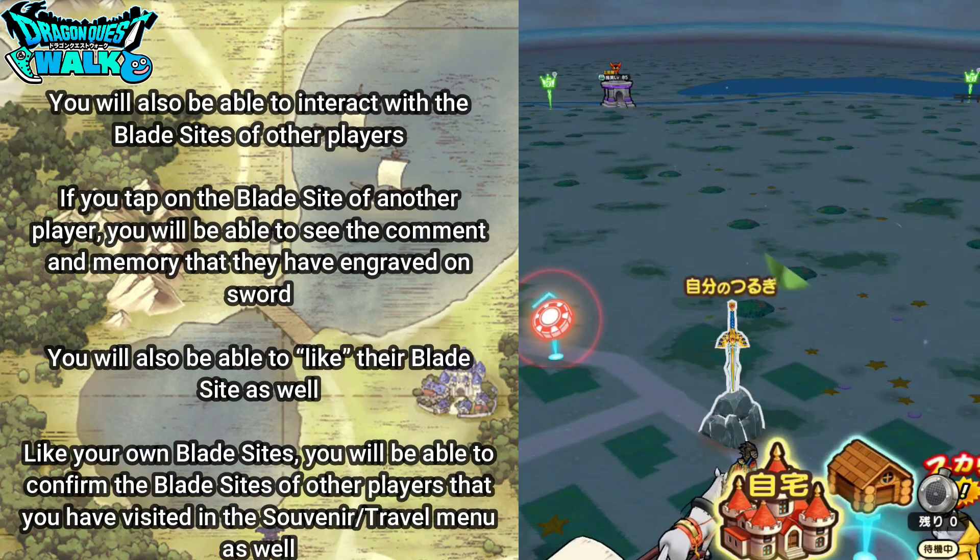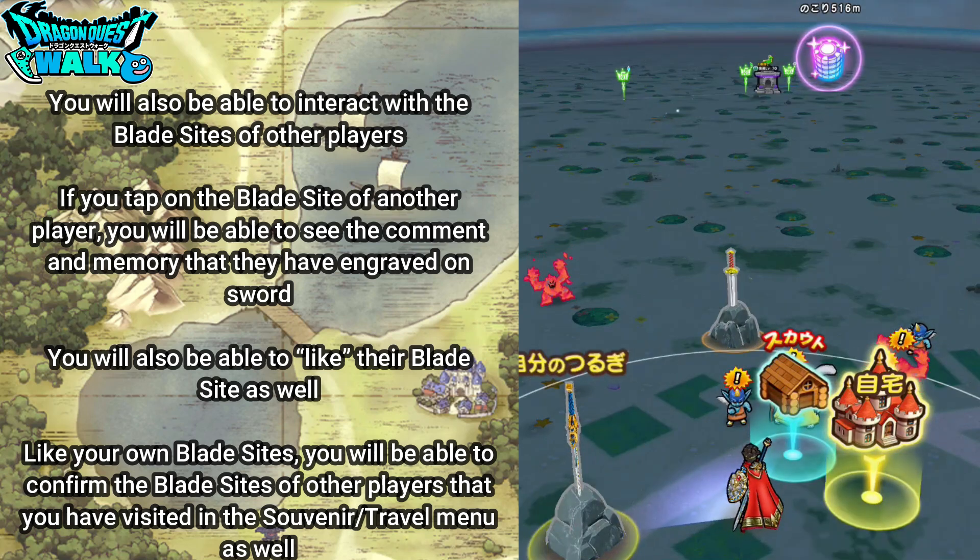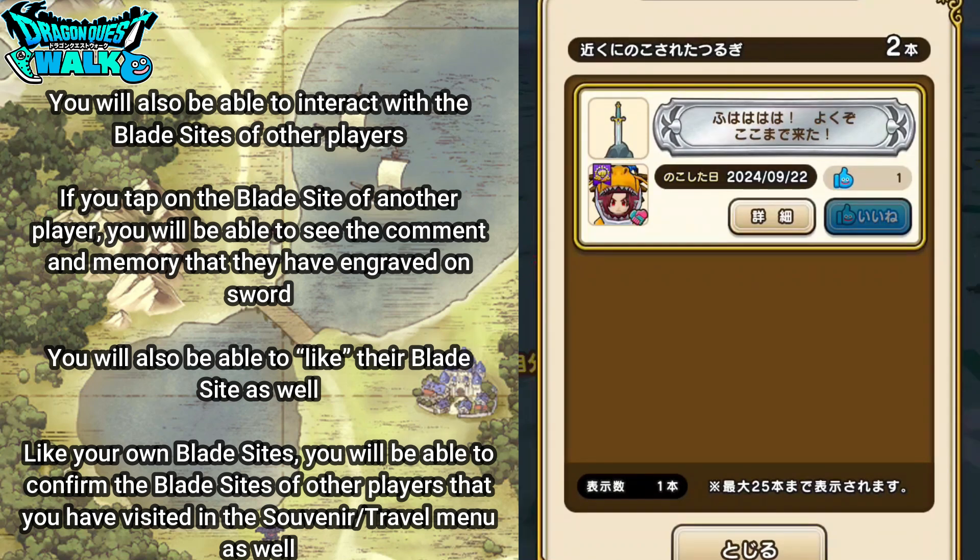You will be able to interact with the blade sights of others. If you tap on a blade sight of another person, you'll be able to see the comment and memory they have engraved on the sword and you'll also be able to like their blade sight. You will also be able to see the blade sights of other players in the souvenir travel menu.